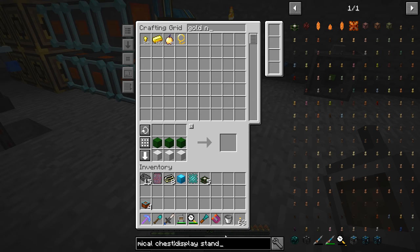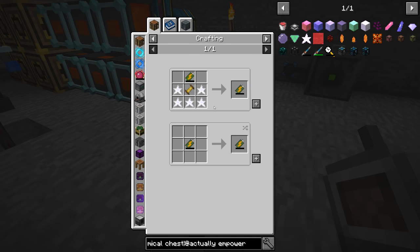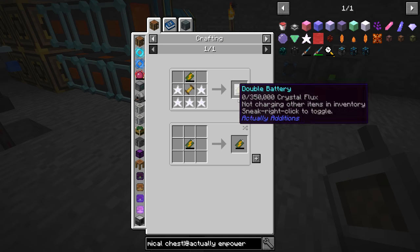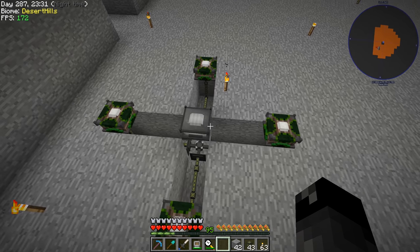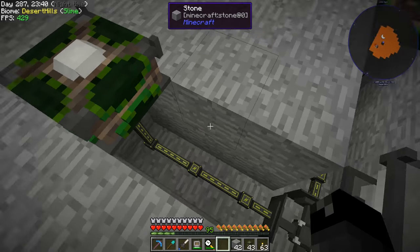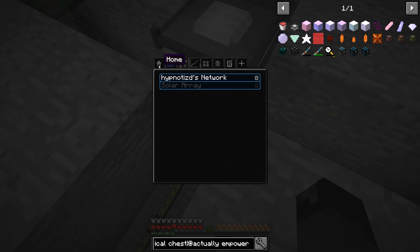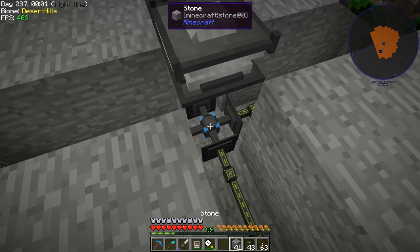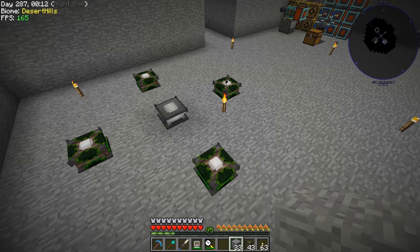Now we should be able to throw all those in and make five Display Stands easily. Now that those are done we also have to get the Empowerer itself. We just need one of that. The Empowerer goes in the center with Display Stands two blocks away in all four cardinal directions, and then power conduit going to the bottom of all these things. We turn the power on to fill everything up, and now all the display stands are gaining power. They're all full and should stay full going forward. We fill in the floor blocks so we don't see the underground conduit.